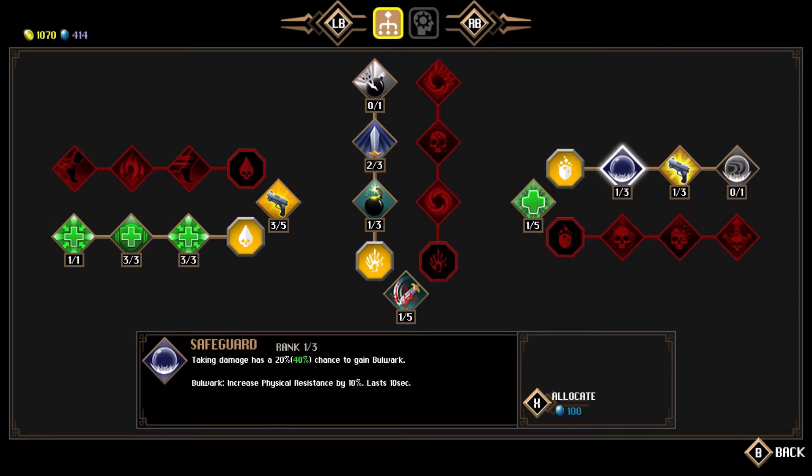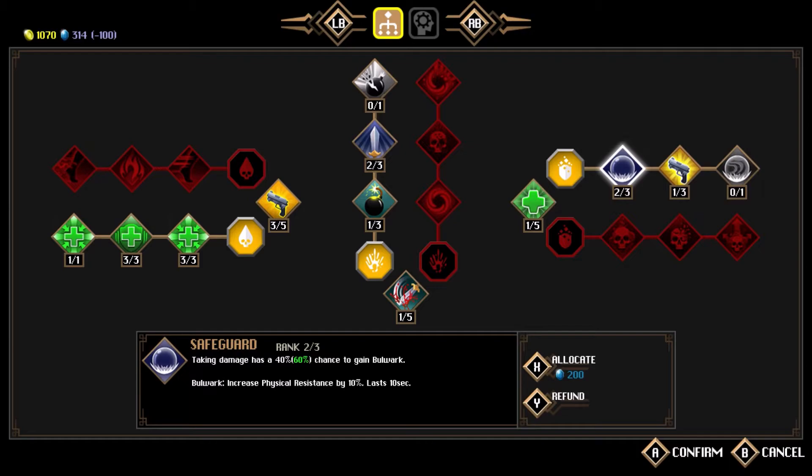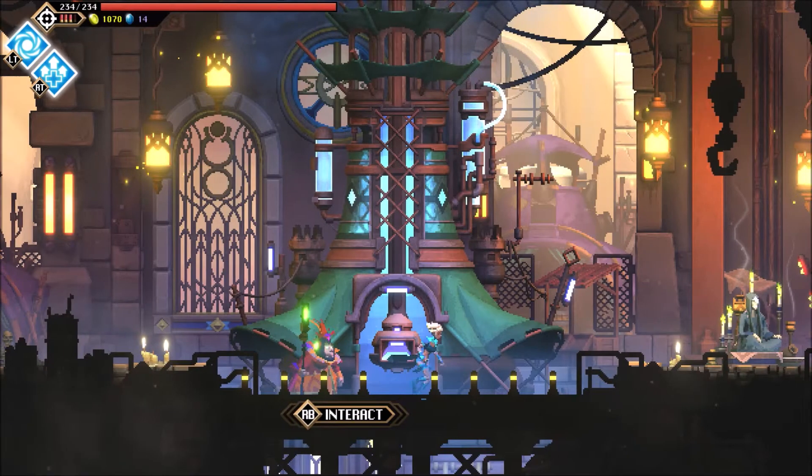I kind of want to do some of these upgrades too. Let's go with an extra level of safeguard — we could max it out. 60% chance to gain resistance; that's not terrible. I'm going to get that. And let's get another health increase, slightly. Not a lot we can afford at the moment, but we could get this — we don't have many of these yet. There we go, some new skills.